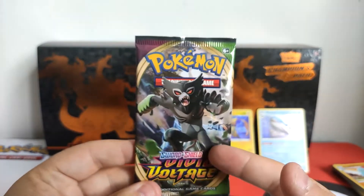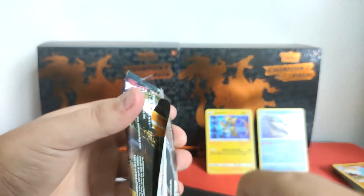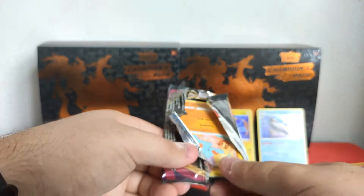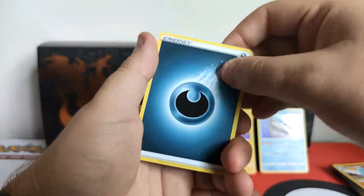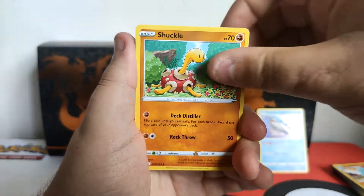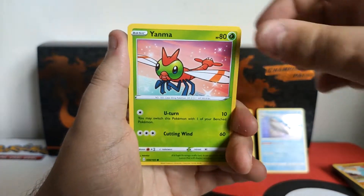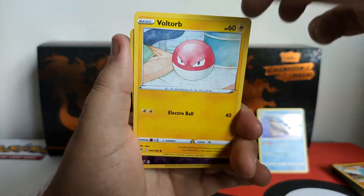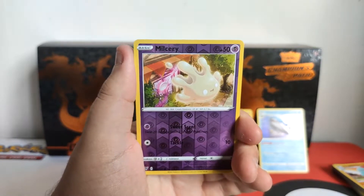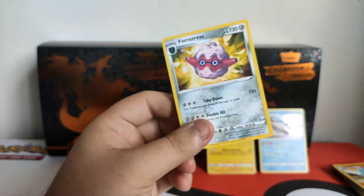Find out now — though chances are we probably won't. Code card for you beautiful folks at home. Another darkness energy, Shuckle, Delmise, Shroomish, Vampy, Yanmega, Galarian Meowth, Duskull, Voltorb, our reverse is a Munchlax, and our rare is a Forretress. No last-pack magic at all.